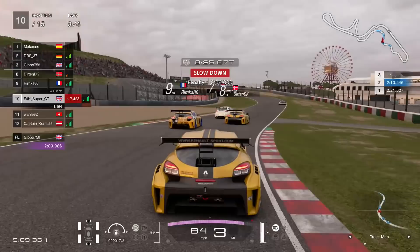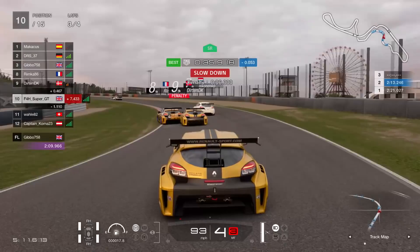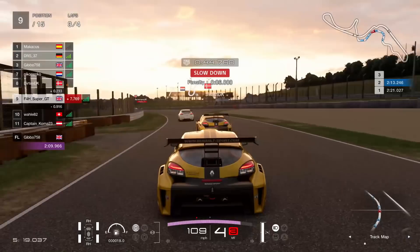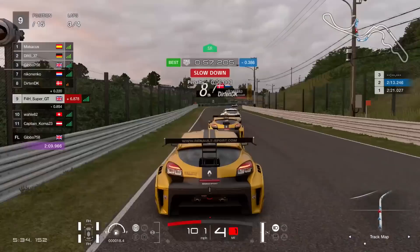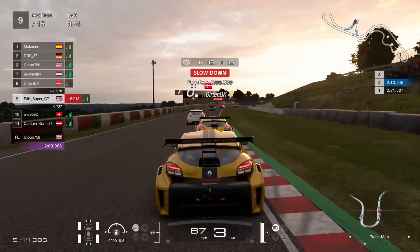The Frenchman ahead lunges up the inside and somehow ends up off the track — he kind of forces his way in, gets pushed onto the grass by the Dane, aims for the tiniest of gaps, and ends up off the circuit. Not quite sure how that worked, but I think the Dane had a little bit of lag as well, and that kind of worked in his favour as the Frenchman disappeared into the gravel. So that's another free position without really having to fight for it. We now have breathing space behind and can fight for the guys ahead.